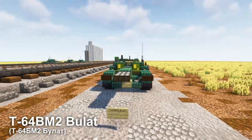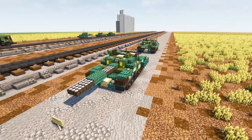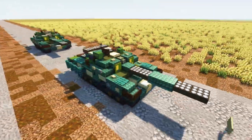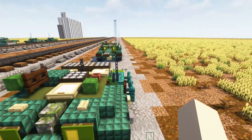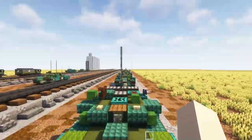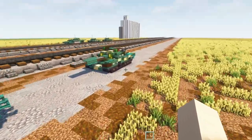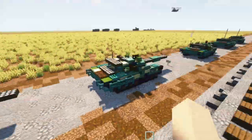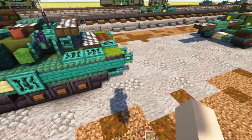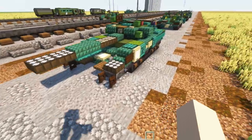The last tank is the T-64BM2 Bulat. It has the same rubber skirts on the turret, making it look more round — that's one of the main ways you can tell. It's also different because it has smoke grenade launchers on both sides. Another difference is the antenna is on the right side, whereas on the BV it's in the middle. In the back, we have some slat armor, though this is optional — I've seen a lot of videos where they don't include it. During the war, they just remove it a lot of the time. So you can add the plow or the slat armor — a lot of times it's nothing.